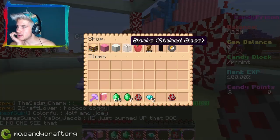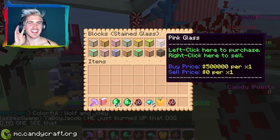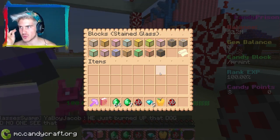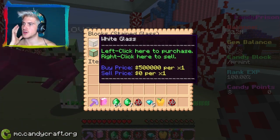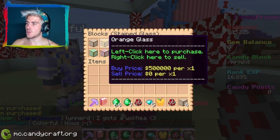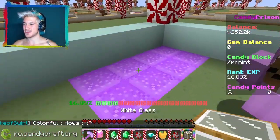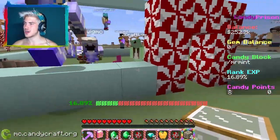Let's start decorating. I'm in the shop. We need some stained glass. I kind of want to stick with the candy theme, but I don't want to make it too ridiculous. I feel like I'm just going to stick with some white glass. We have lots of money - just kidding! I thought we had way more money than we did! Oopsie daisy. I only have white glass - four. That's as much as I got was four.